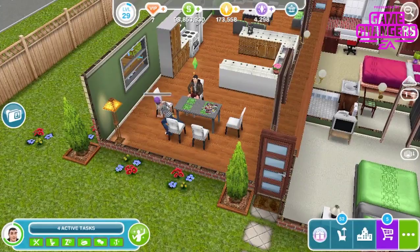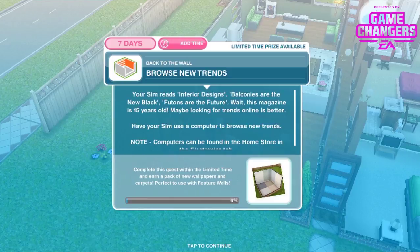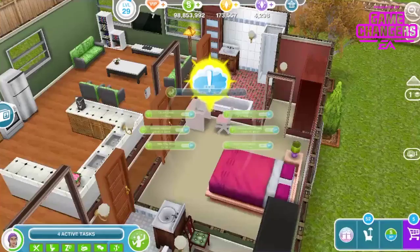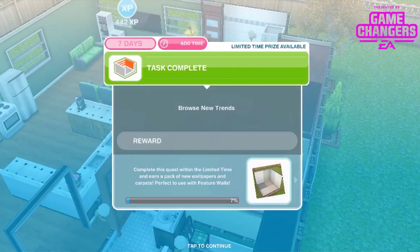Your sim reads inferior designs. Balconies are the new black, futons are the future — wait, this magazine is 15 years old. Maybe looking for trends online is better. Have your sim use a computer to browse new trends — computers can be found in the home store on the electronics tab, but we already have one. Browse new trends takes 2 hours and 40 minutes.